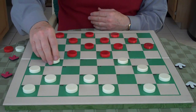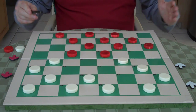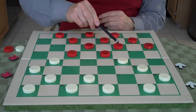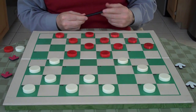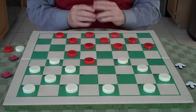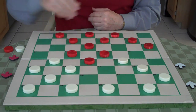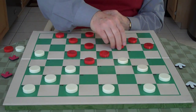Here white goes 22 to 17. Now one of the ideas about this position is a flanking attack for white on the cross opening. For example, if red goes 11 to 16, white would go 31 to 16 and 27 for a triple. Red plays in the game 15 to 18, and white goes 26 to 22. Red covers up 11 to 15.